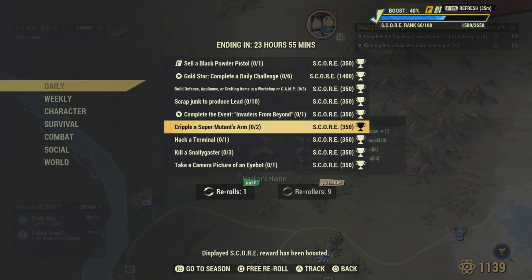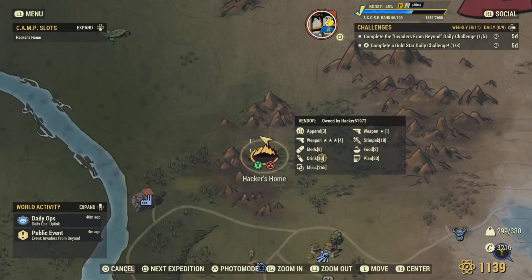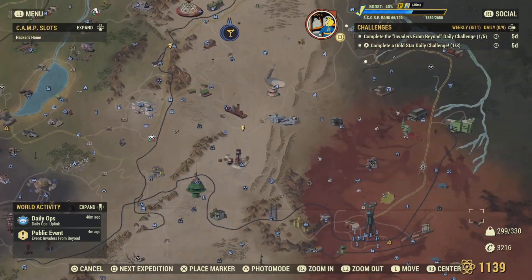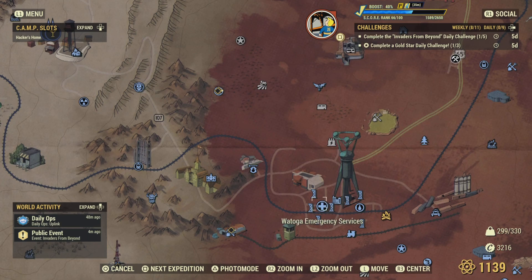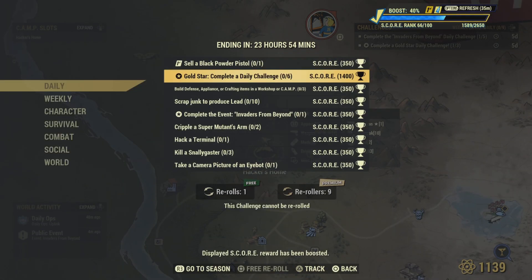Finally, take a picture of an Eyebot. You can find Eyebots down in Watoga — you'll see them running around the town. Go ahead and take a photo of one and that challenge will be completed.